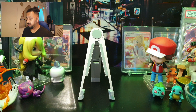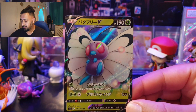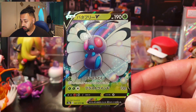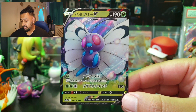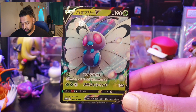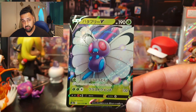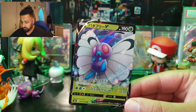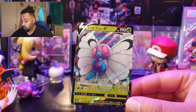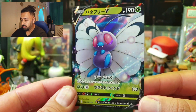We're going in numerical color order and going through each one, starting with Butterfree. Butterfree has 190 HP, is weak to Fighting, and has a retreat cost of one. Its first move costs one Grass energy — called Dizzying Poison — your opponent's active Pokémon is now Confused and Poisoned. Second move is two Grass and a Colorless for 130 damage, called Blasting Wind.